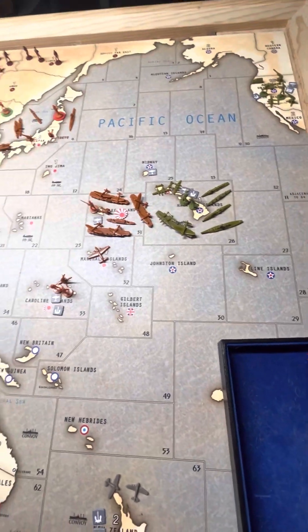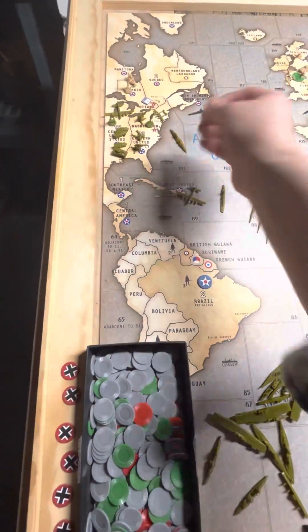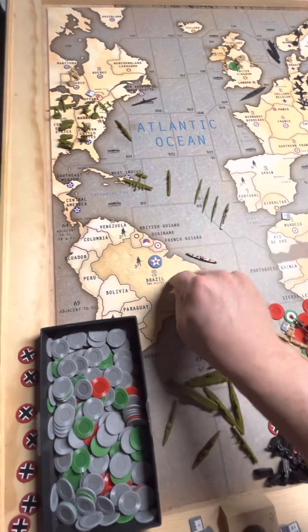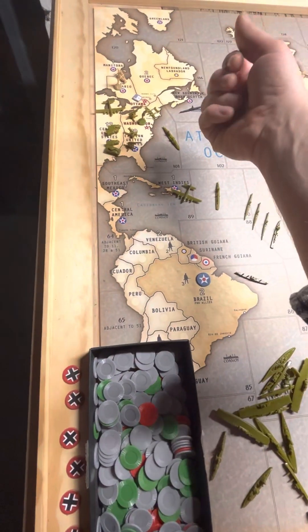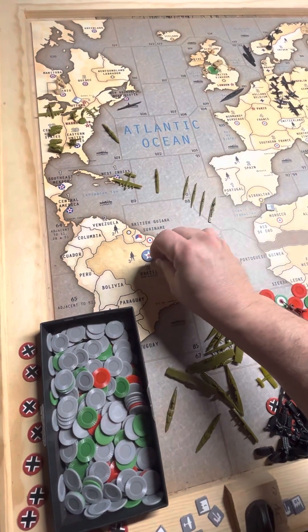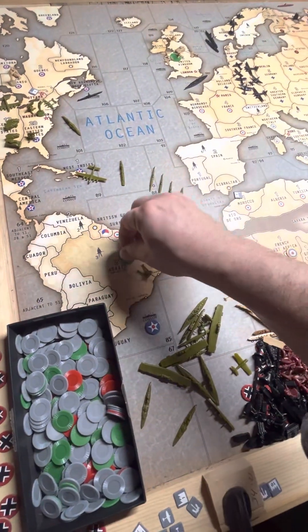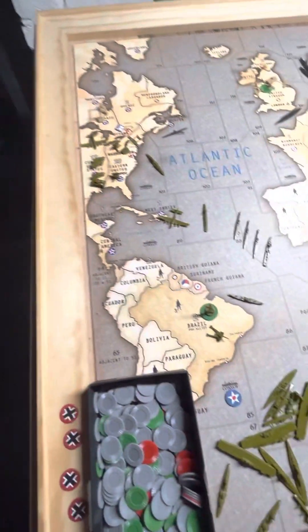The only maneuver on this side of the board is the transport from 101 going down to 86 to take — when you do an infantry and artillery in Brazil. So I get a green ship with my guys, and that is US territory now.